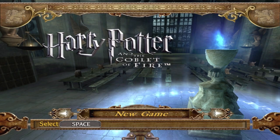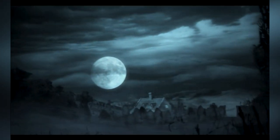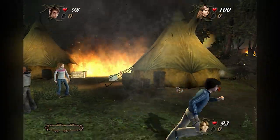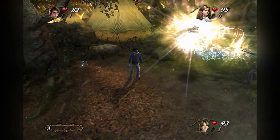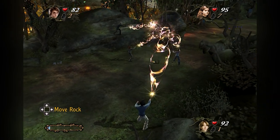I didn't care about the resolution, I just wanted to play the game, so I clicked on new game. First you get a cutscene — it's just a picture with someone talking over it explaining the situation. You are at the Quidditch World Cup and you get attacked by Death Eaters. From here you start the game, you play as Harry. You can cast any spell you want, you face these lizards, you can pick them up and throw them, and you remove rocks from the way.